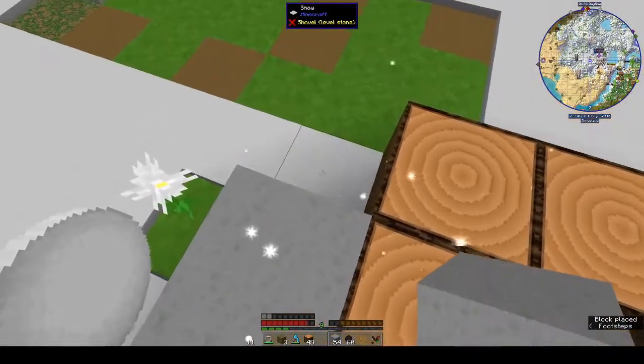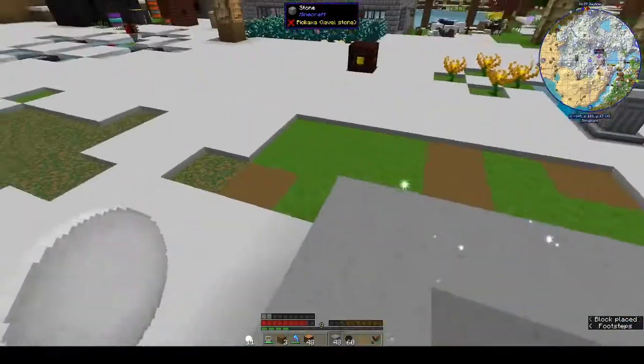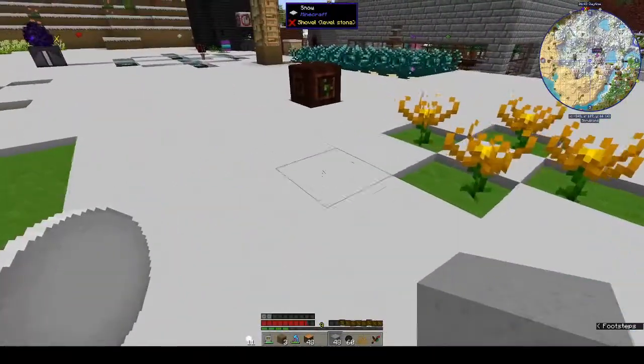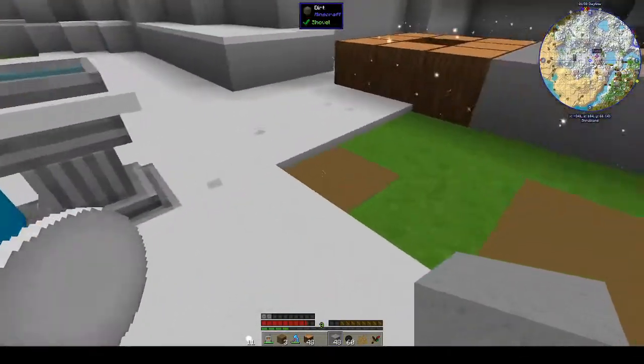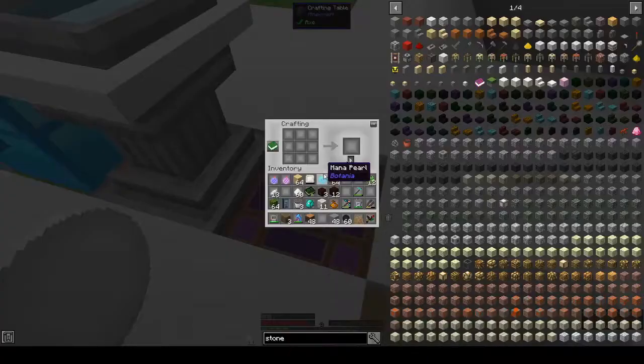Serene Seasons — I took it out, that's the name of the mod that gave you winter and summer. It was annoying me because the water kept freezing over, and when we eventually do Immersive Engineering it's going to really mess with us, because if you're using a water wheel to generate energy it's not really going to work.